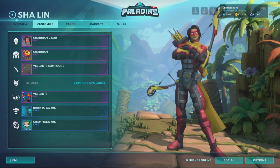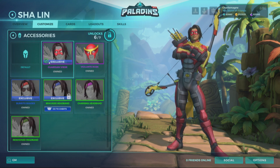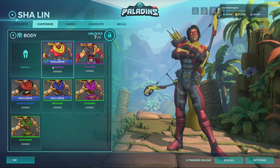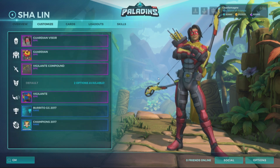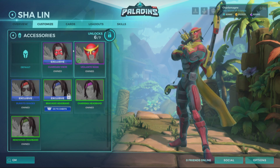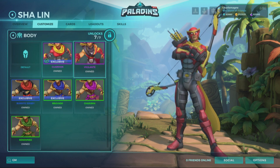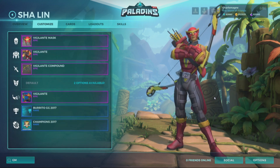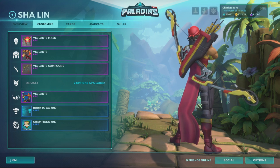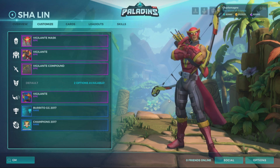You have the Vigilante bundle available for direct buy — be your superhero — and with the Colossal chest you can get that second Guardian set, and they do mix and match so you can create your own hero with Sha Lin. The mask and special body will be in the Colossal chest. As a side note, this will be the final patch with the Colossal chest — we are retiring it as a whole in the next patch.